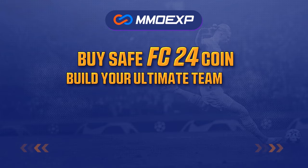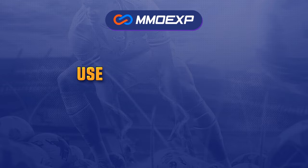For cheap and fast FC24 Ultimate Team coins, head over to mmoexp.com — link down below — and make sure to use my code at checkout to get yourself five percent off.